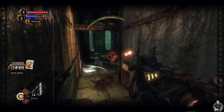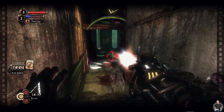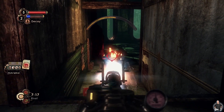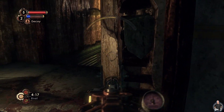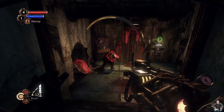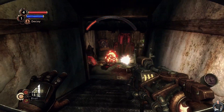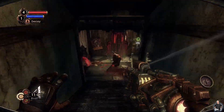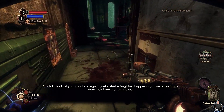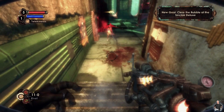We only need to complete the first level of research of the brute splicers in order to progress the story. I'm trying to snipe him from a distance because of the camera, and we didn't even need to kill him in order to complete the first level of research. Now let's finish him off. These guys hurt - maybe I should have used the electro bolt and heavy rivets to kill him. He's finally down. Sinclair tells us we've picked up a new trick from that big galoot - get back to the Sinclair Deluxe and bust through that mess blocking our way.